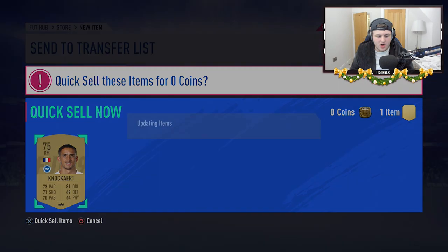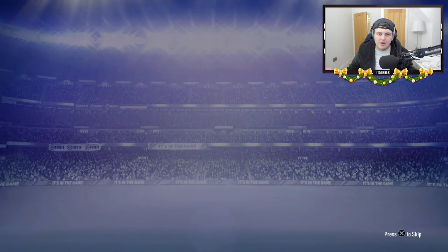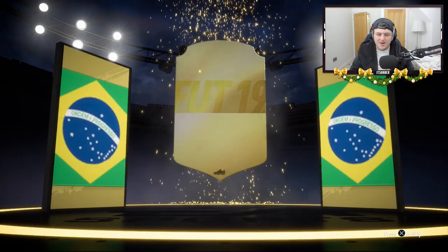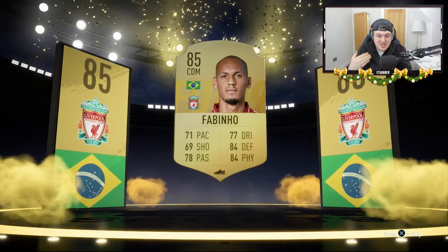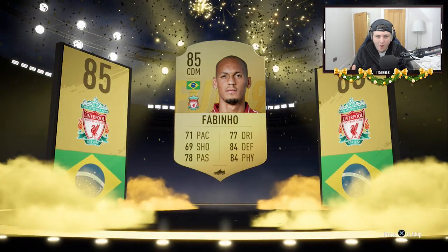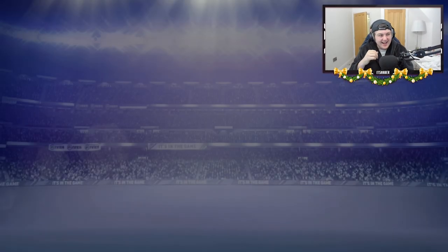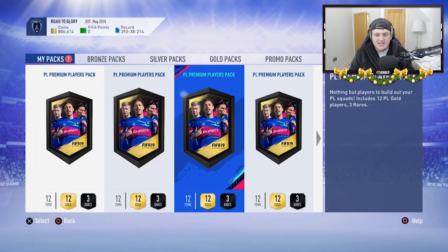We'll send Sane into the transfer list. Imagine we get three in a row - the unheard-of three walkouts in a row. No three in a row, but we've got a board drop - that's amazing! Fabinho! My pack luck has just turned around. That's the greatest three packs in Premier League upgrade history. Two walkouts and Fabinho back-to-back-to-back - holy moly. That is absolutely nuts.